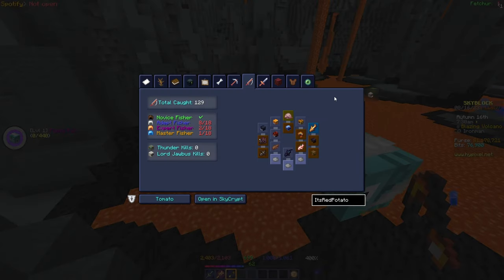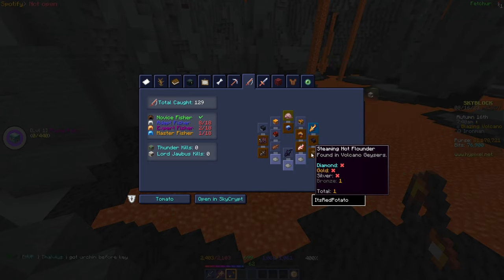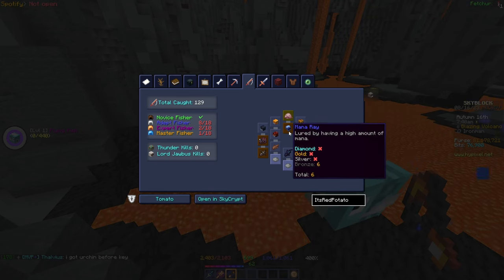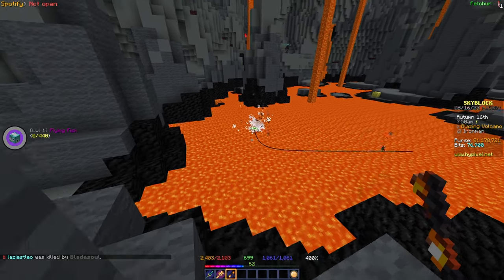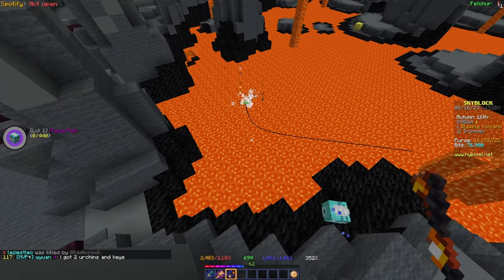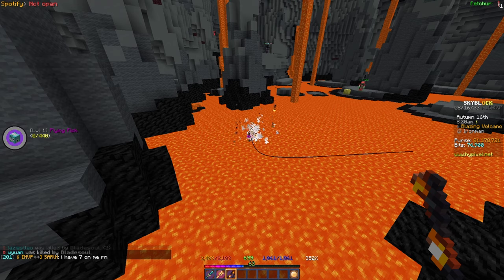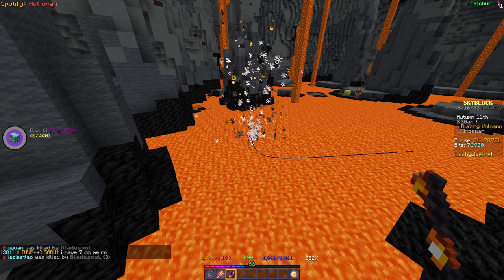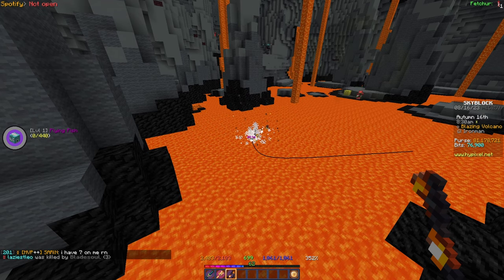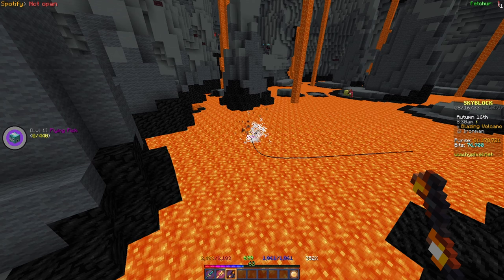The first fish I'm working towards is the volcanic stonefish and the steaming hot flounder. I thought we'd also be rolling for the mana ray since I have over 1000 intelligence, but it actually requires 1200 intelligence so we won't be rolling for that. We're still rolling for the other two fish, and I'm also using obfuscated bait so we can roll for a tier two bait as well.